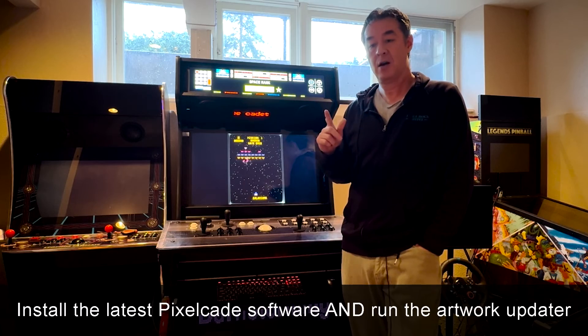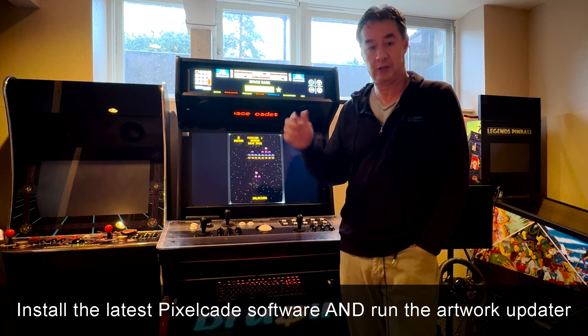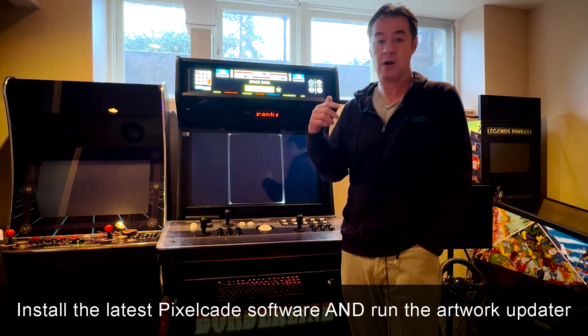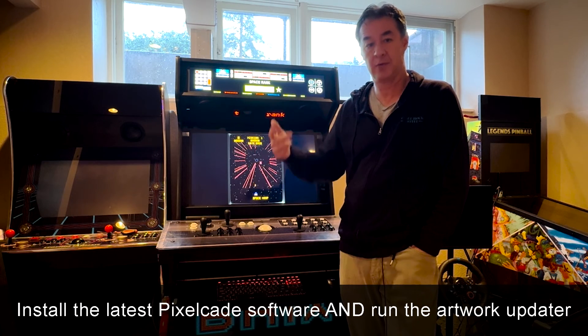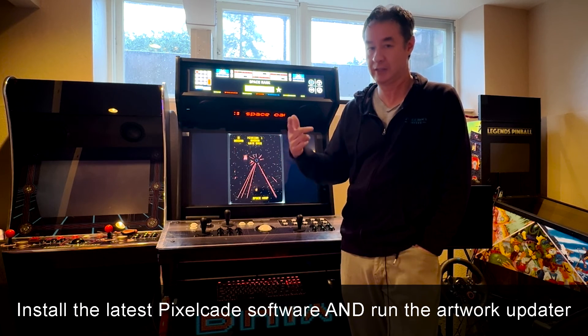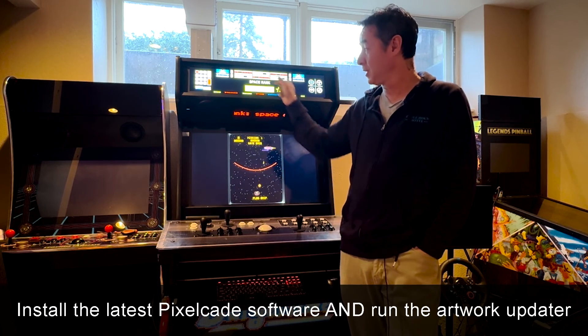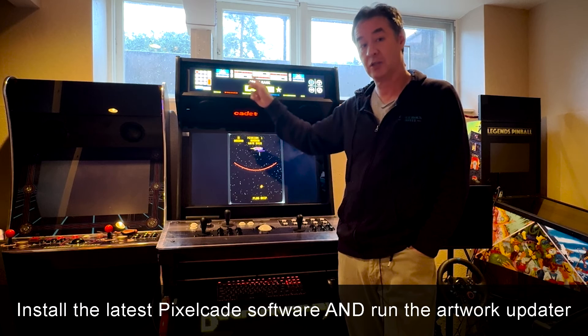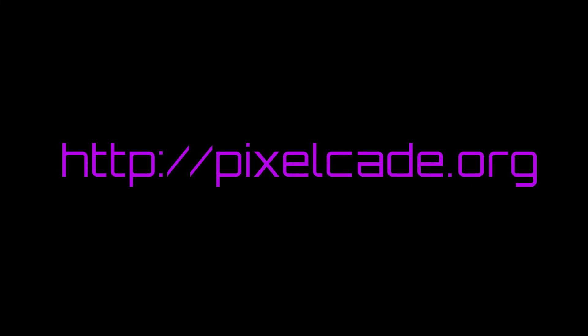So now the missiles are there. This does, by the way, require a new version of PixelCade. So to get this, you need to run the installer again — reinstall the PixelCade software for both LED or LCD, and run the artwork updater, because we did some special artwork just for this release. Hope you guys like it. Thank you.